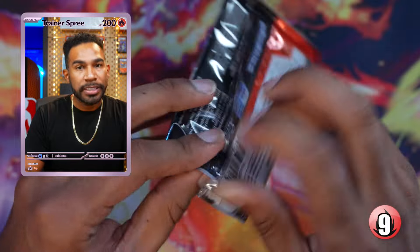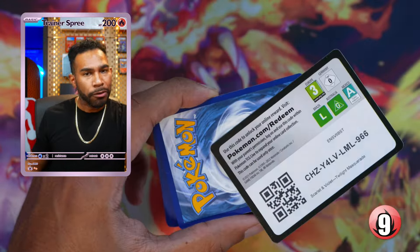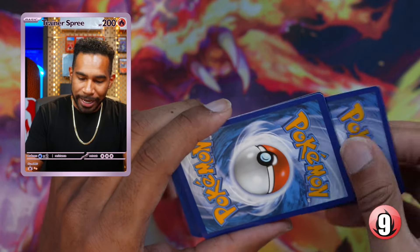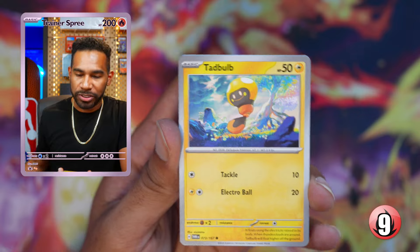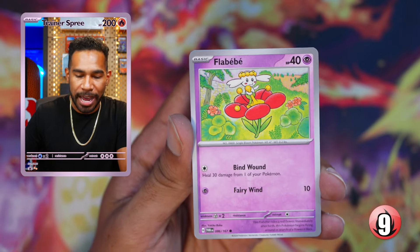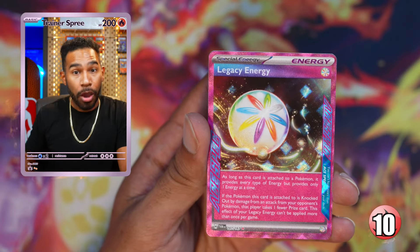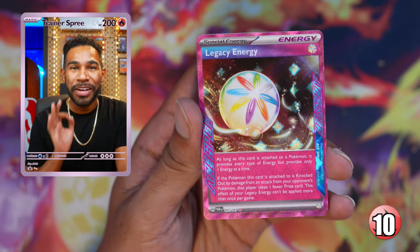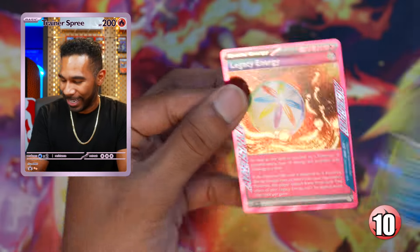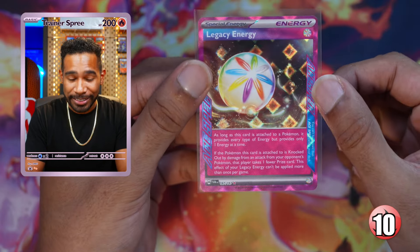Ever since we've been ripping Temporal Forces, the reverse holo Buddy Buddy common card is going for like three dollars — so I'd guess the gold one will be top five once everything settles down. Litwick, Festival Grounds, Glamora, Poliwrath — and there it is: the Legacy Energy ACE SPEC card! I like this one a lot.